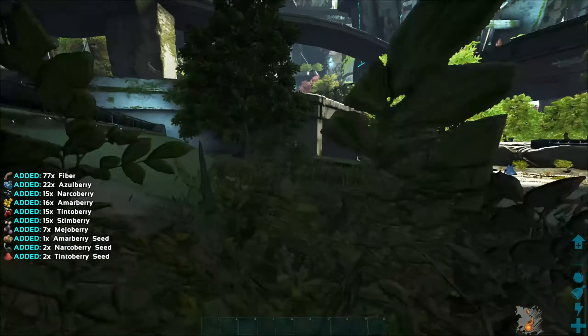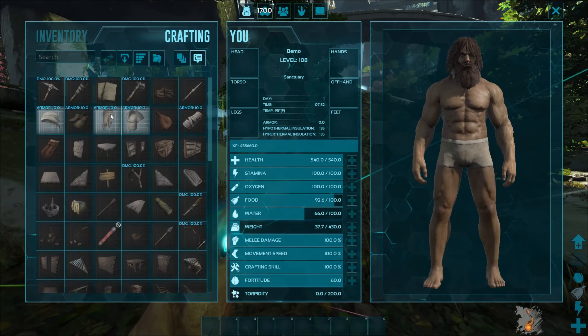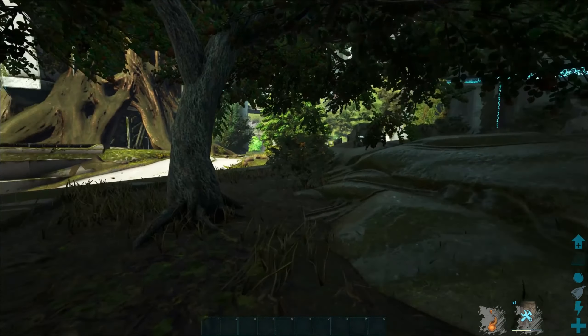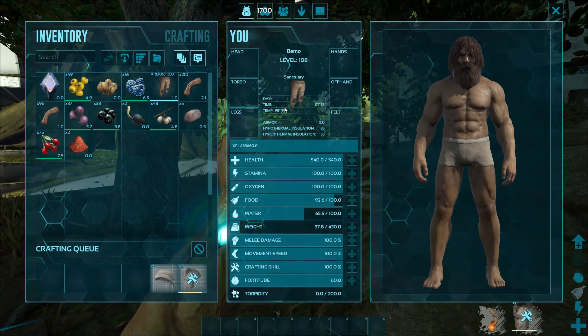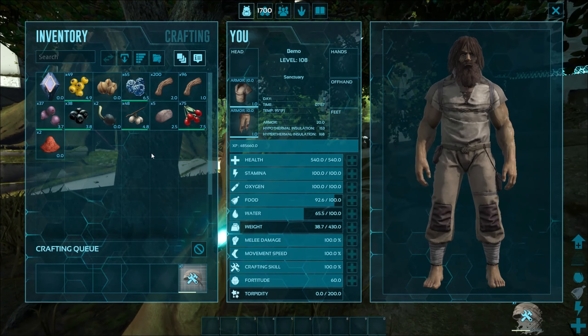Let's take a look and see what we're going to need. Try to get some cloth made - it is hot on this map, it's extremely hot. Luckily my fortitude is somewhat high, at 60. I think that's what I had the last time I played this map, so we should be alright. We're going to be wearing a lot of ghillie on this map.